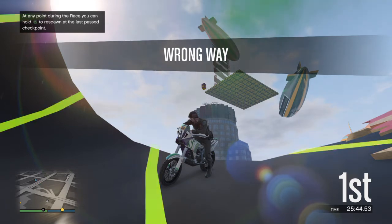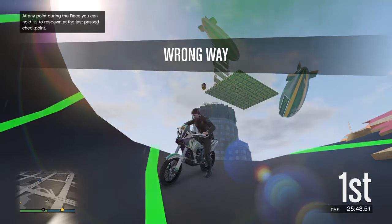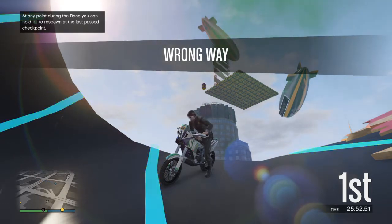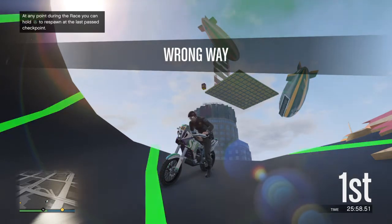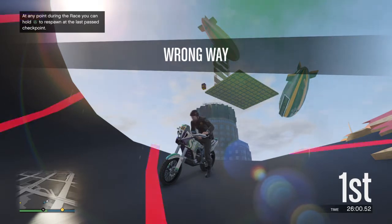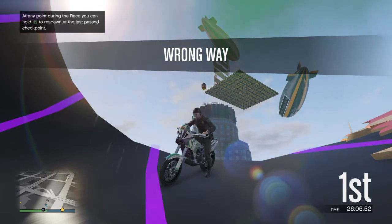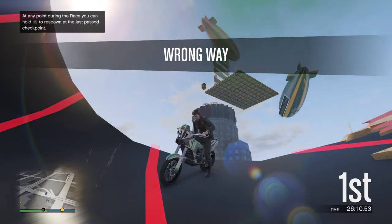Just aim your back tire in the direction you want to go by doing a wheelie. When you get up in the air, let go of everything. Aim at the target and then just wheelie towards it — don't do backflips towards it, just wheelie towards it. It'll pull you in the direction you want to go.